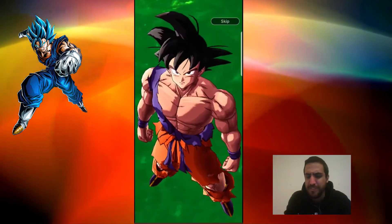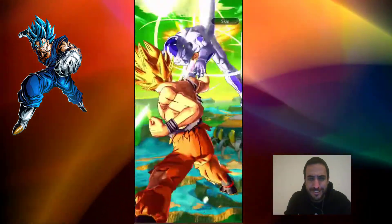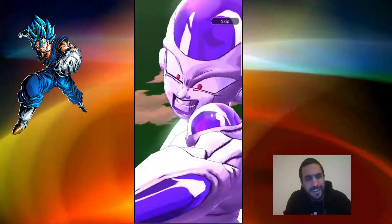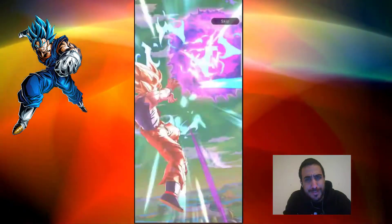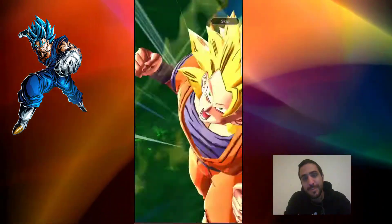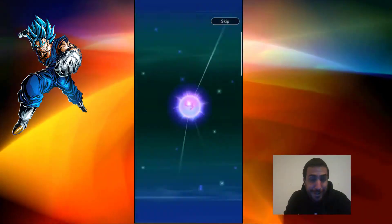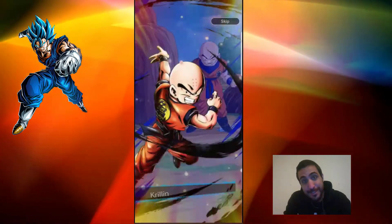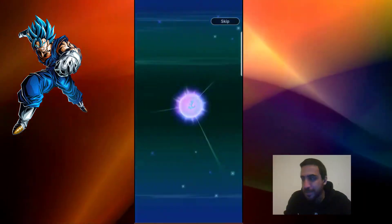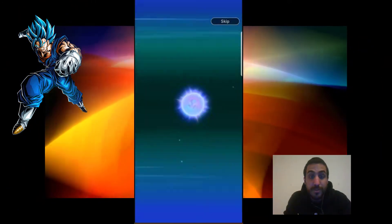We're getting a featured unit. The featured units on this banner I guess are the ones in the picture, which includes Weiss. Super Saiyan 3 — cool! Getting some cool animations. Unfortunately, it's not characters we can use a lot of them, but we just got him to 11 stars — hey, we're doing well!